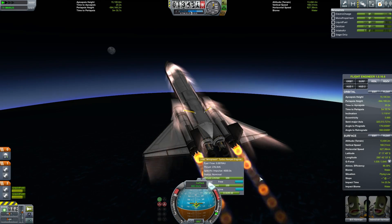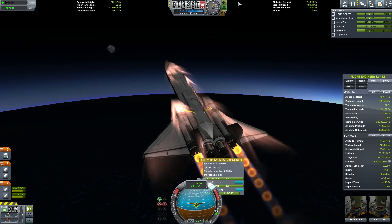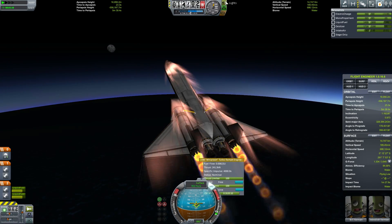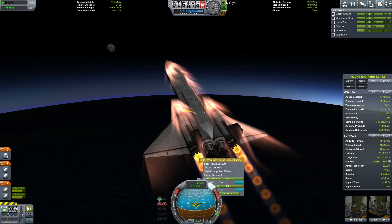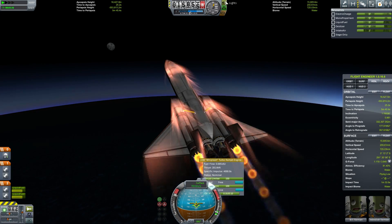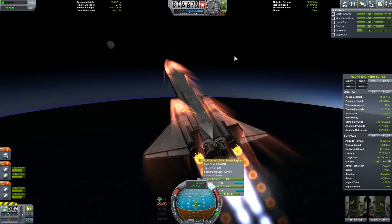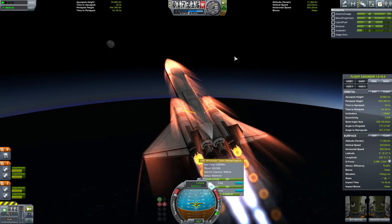I'm going to turn on the rockets once that thrust really starts to drop down. So I'm going to get ready — hit the light to turn on those rocket engines. We'll do it at about 175, somewhere between 150 and 200. And there we go — that light carries us upwards.